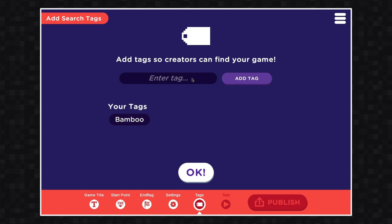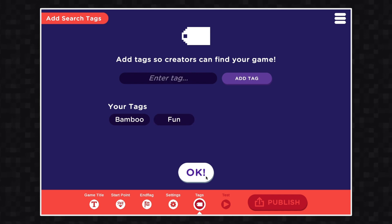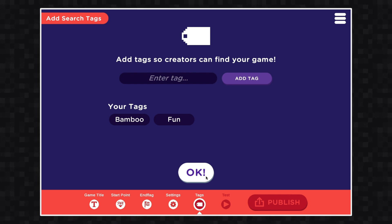You can start adding tags. Tags will help other players find your game. Make sure you pick relevant terms so people can find your game easier. When you're done, hit OK.